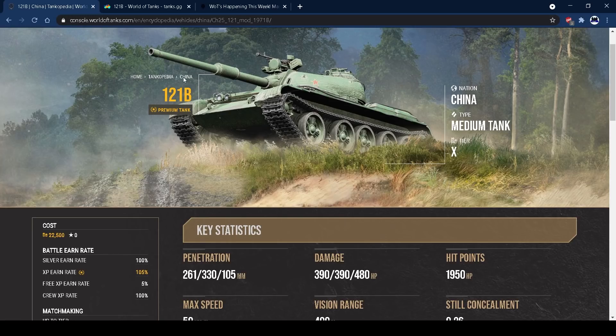The armour is also okay — it can bounce a fair few shots, though it does have some weak spots next to the gun, which you'll see in the armour viewer. However, it's also pretty sluggish up to its top speed of 52, which can be a little annoying when you need to keep up with other medium tanks at the tier. But you take that penalty for a really good gun and some decent armour.